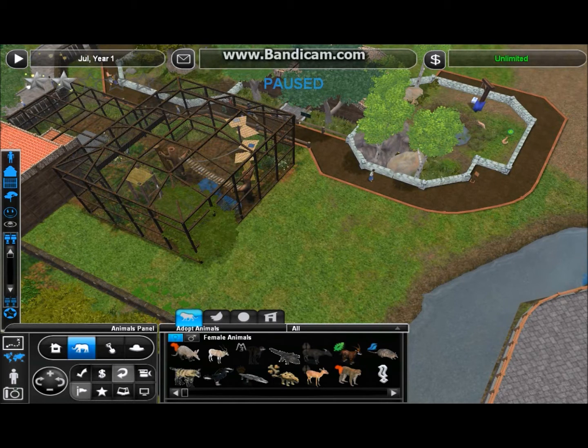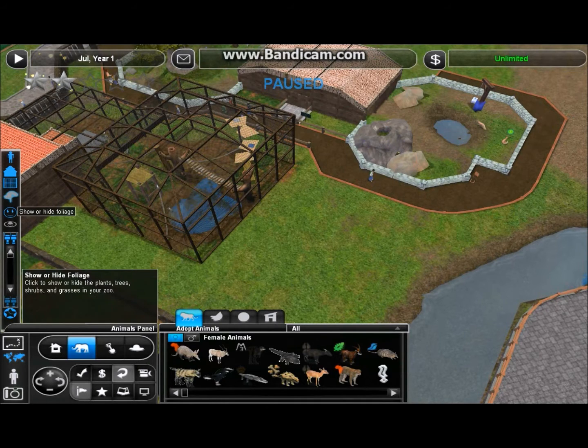Hello YouTube, it's the Zoo Tycooner Steve, and I'm back for episode 9 of this Let's Play, where we're going to go further into our forest land. What we're going to do this time around is, as I was talking about last time, fill in this little area here in our new forest area of the park with some eagle displays.